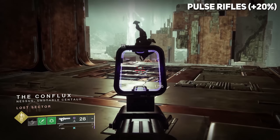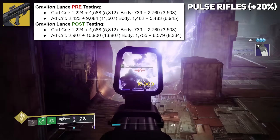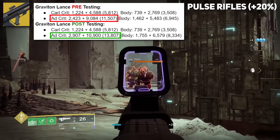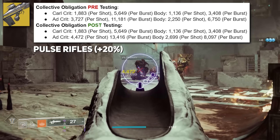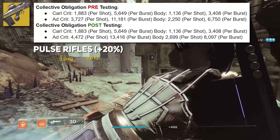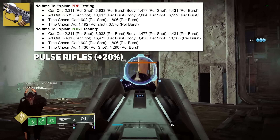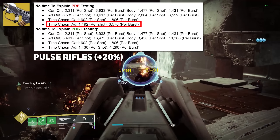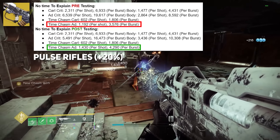Pulse Rifles got a 20% buff, which includes Graviton Lance — a two-round burst Pulse Rifle where the second shot deals the hefty damage. Pre-mid-season patch it was 11,507 per burst; post, it's doing 13,807. Collective Obligation also saw that nice 20% buff — and Collective Obligation is so good, we're going to be making another build very soon. Outbreak Perfected also got the 20% buff. Bad Juju as well, which applies to String of Curses. No Time to Explain got the buff including Time Chasm, which against adds went from 1,192 damage per shot (3,576 per burst) to 1,430 per shot and 4,290 per burst post-mid-season patch.